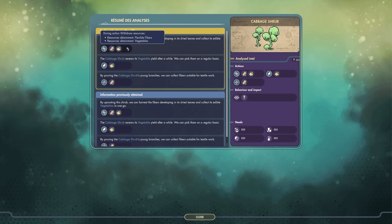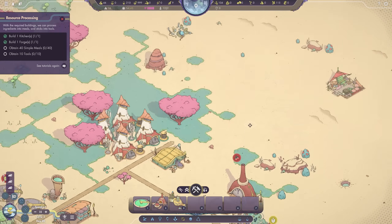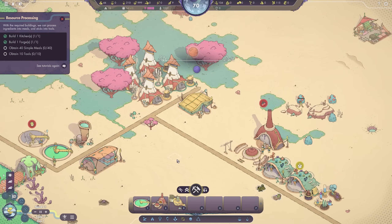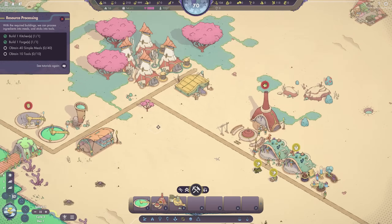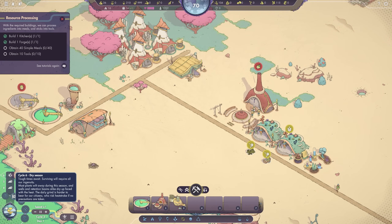Biodegradable waste can be a natural consequence of our work processes or a product of poor resource storage. However, it can find use within a composter and regenerate our farmable land — so it's waste, but it's not waste waste. Beginning of a new cycle. We got ourselves a new child, and every time we complete one of these tutorial stages we actually get additional population — more nomads settling down with us. And in a few cycles, our first dry season. Most plants wilt away during this season, and wells and retention basins alike dry up faced with the heat. The daily grind is harder to bear for citizens who risk heat stroke if no precautions are taken.